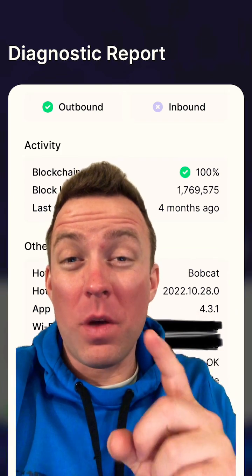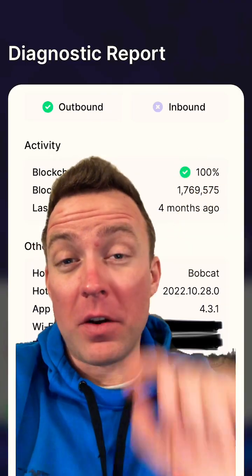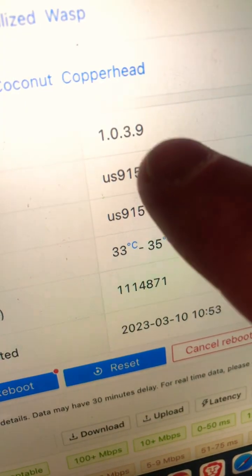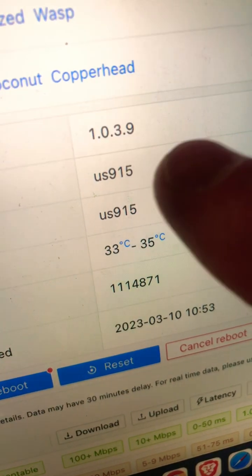I think I found out the solution to what's going on with my Bobcat miner with having this inbound issue, if you remember me posting about that earlier. Just to quickly recap, my OTA version is still at 1.0.3.9. We need to get that updated to 3.13 to have that accurate.